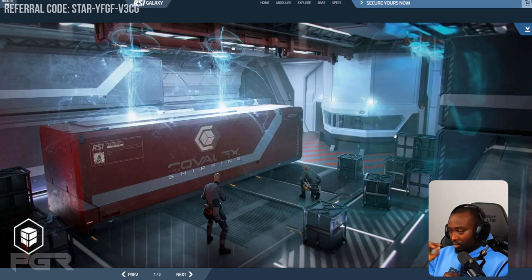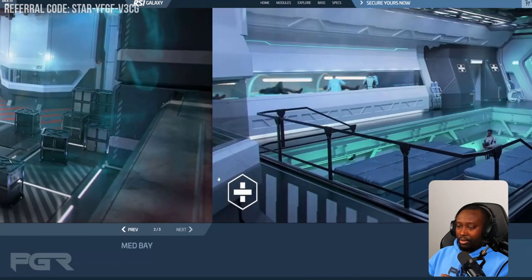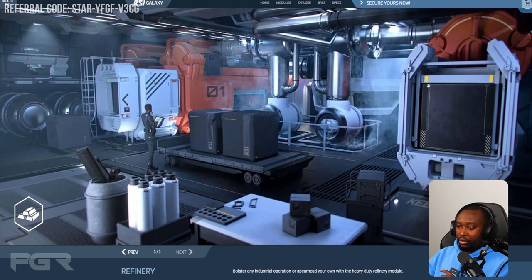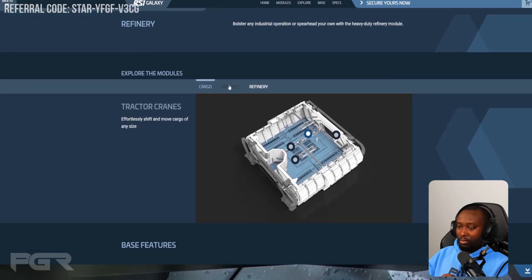Looking at the images, these are the tractor beams I was talking about — anything that helps you move boxes quickly is a plus, and I don't really see this in other cargo ships. This is also the medical bay and the refinery with its two refiners, and the saddlebags attach at the bottom.